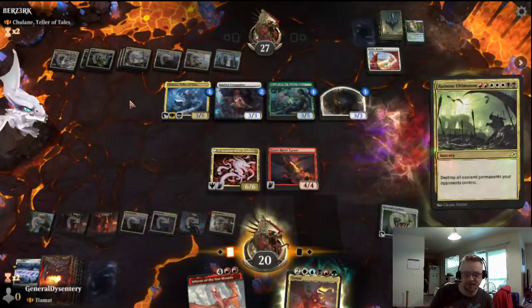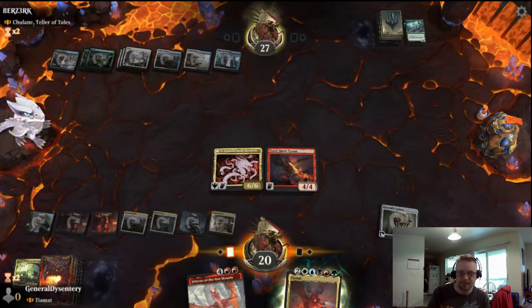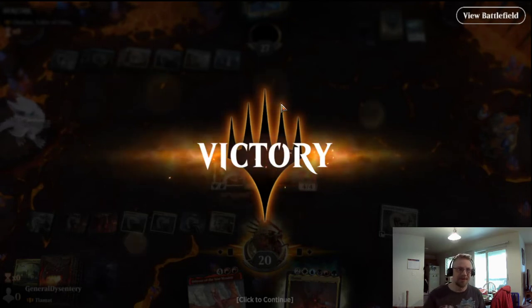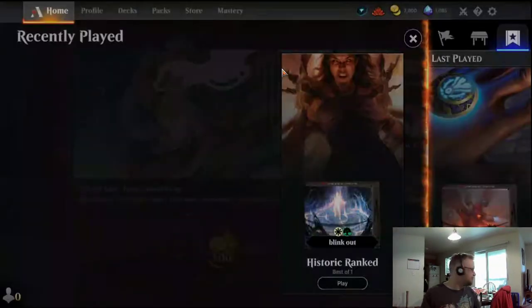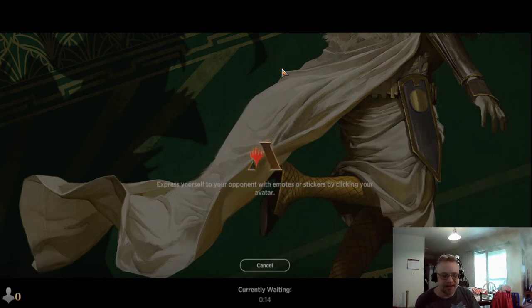A little Ruinous Ultimatum. Like I said, with this deck I got plenty of interaction. And he scoops. This deck can do a lot of damage with just board wiping. My favorite board wipe — Ruinous Ultimatum. Don't even stand a chance when I use that. Love Ruinous Ultimatum, that thing is beastly. Let's see what our next game is all about. Let's see who can stand up to the Dragon God.